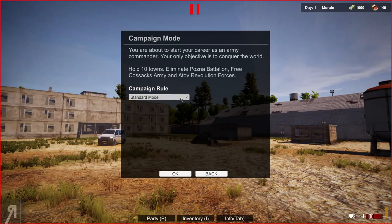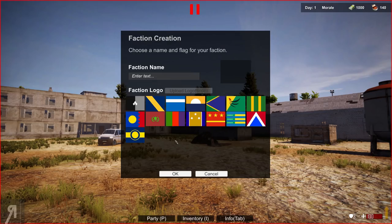The campaign rule only has standard mode right now, but I think that's going to be enough for us. Let's press OK and choose our faction name — I'm going to be calling ourselves the Reformian Rebels.